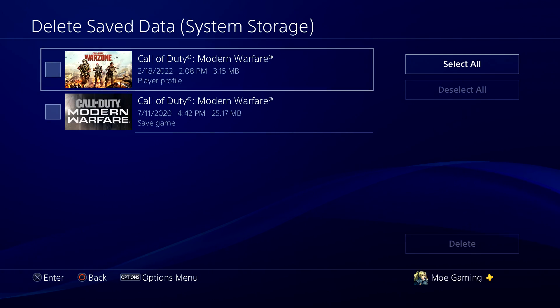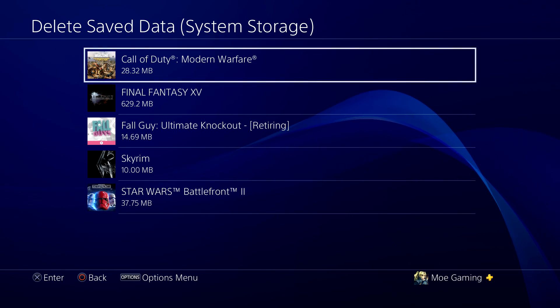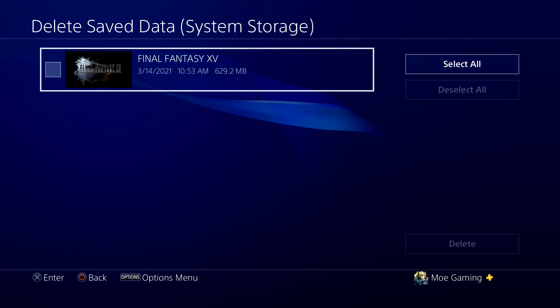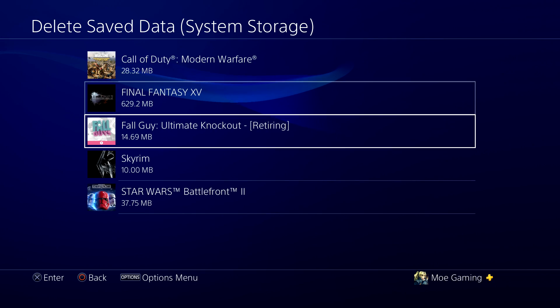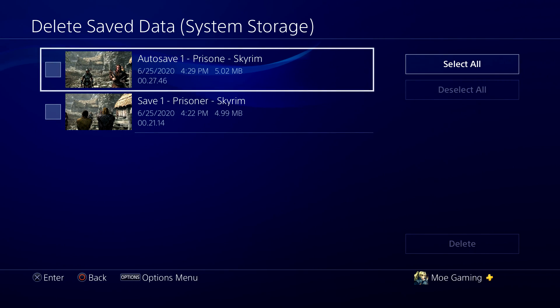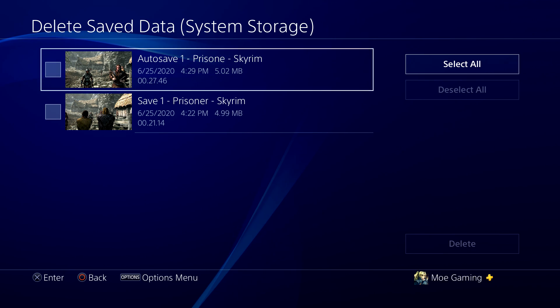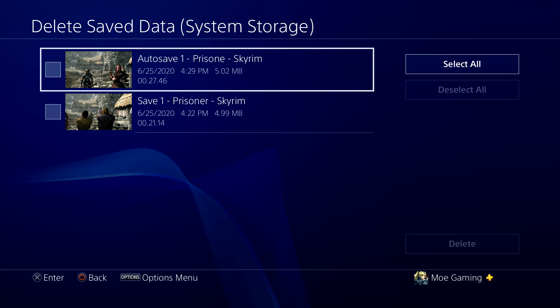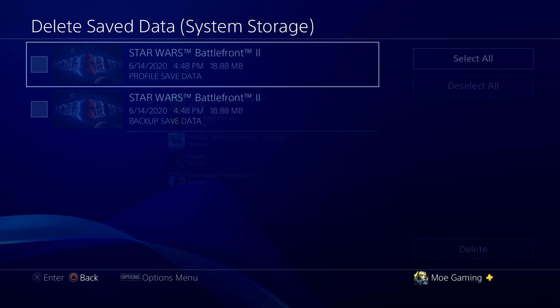If you click into the game itself, there are other places you can navigate from. For example, let's say Final Fantasy or Skyrim — if you see a bunch of save files in here, you will literally see the file either saying 'corrupted' or it might look like a normal file but it's actually the corrupted one.